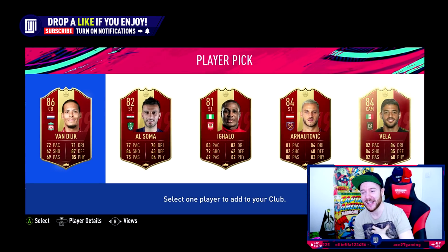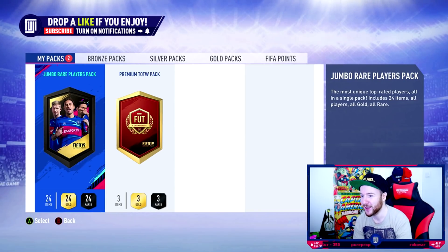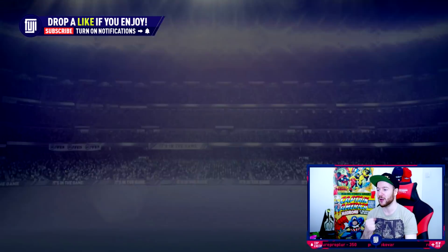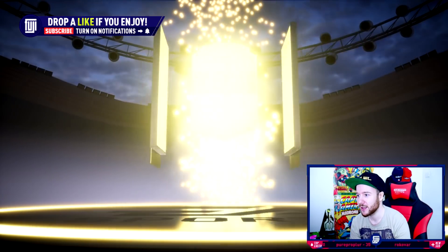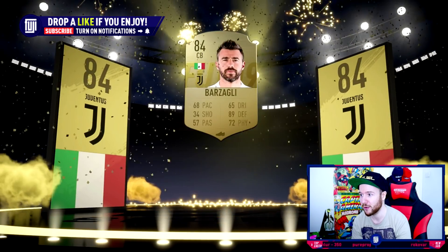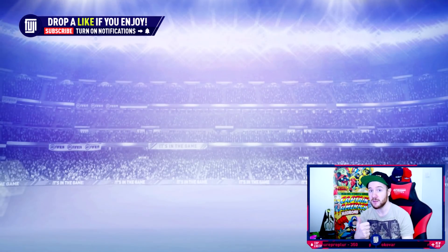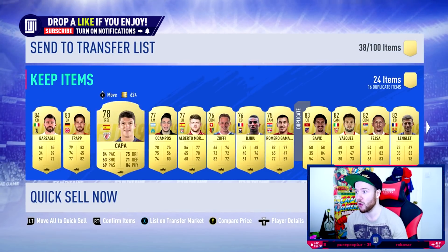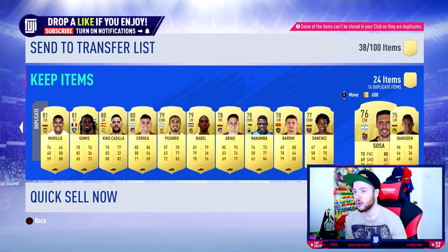We got him! I told you I had that feeling this week I was gonna get him. 24 items, 100k. It can't really get any better than van Dijk. That 100k pack though — not even a walkout, 85 minimum, Italian, never good. That's an 84, what the hell. 100k packs are overrated. 50k packs and 100ks are just not good this year — it's all about those rare megas, you get the walkouts in them. That is a trash pack.